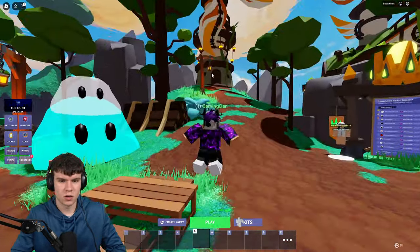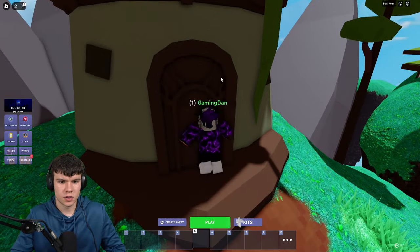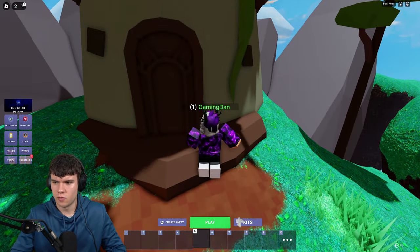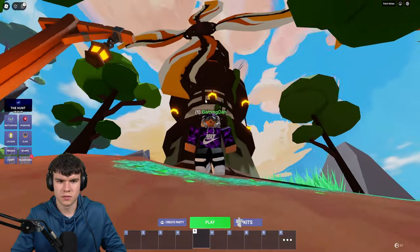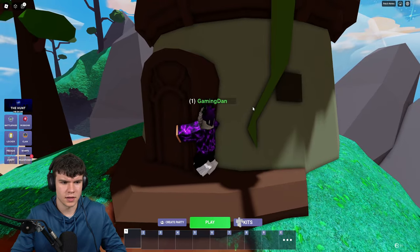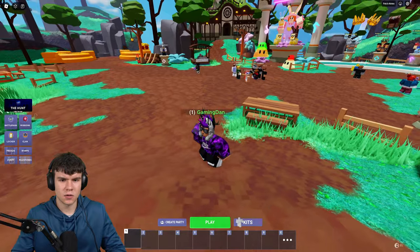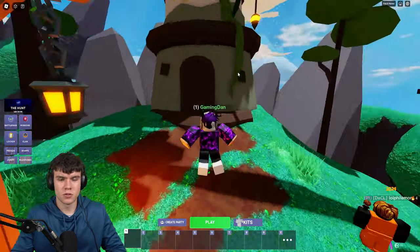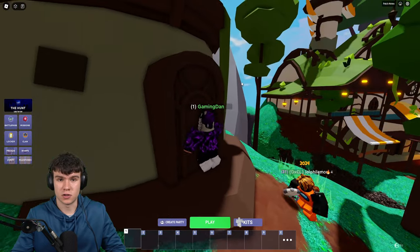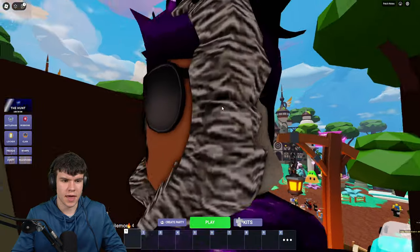For this next one, follow me. What you guys are going to want to do is come over here to this windmill house. Then we're going to come to the door. Actually, I think you need a hammer in order to knock on this door. But pretty much, once you knock on the door, it's going to keep on messaging you back. Just keep on knocking on the door and eventually it'll open. Once it does open, you're going to be able to find the egg inside of there.